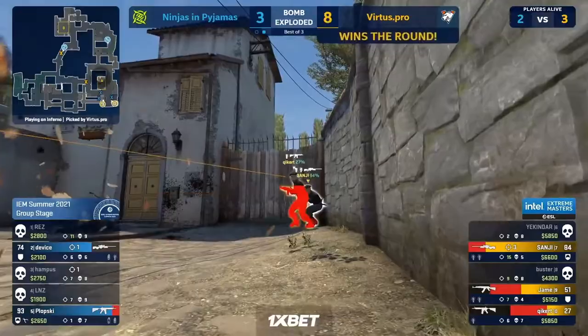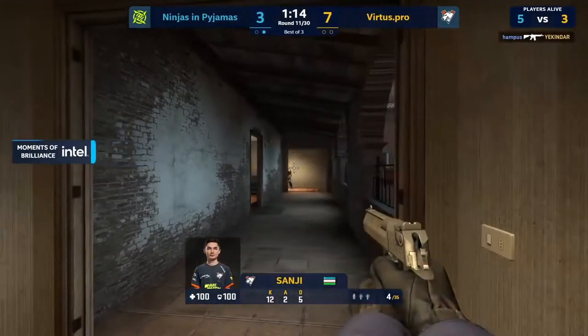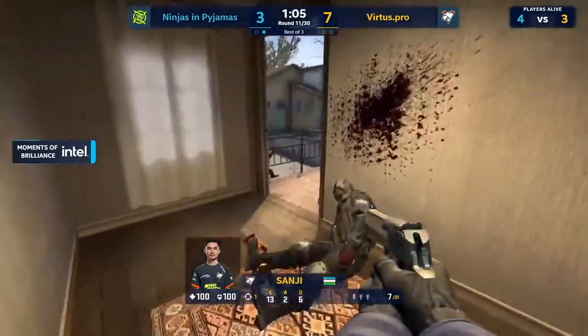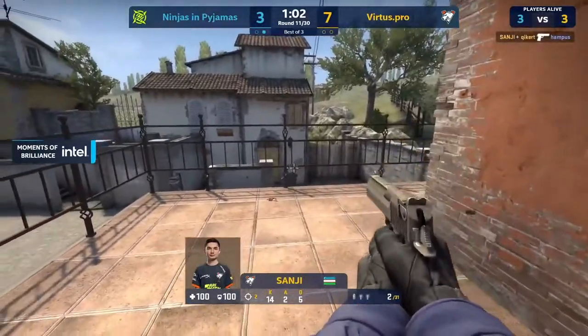The save has to be called here for NIP — it's not like they're rich either. They're not saving into another buy round, they're just saving because that's all they're going to have in the follow-up. Sanji ruining their economy on an eco win here for VP. They had enough of them on Mirage.